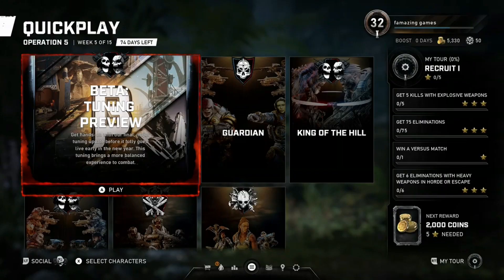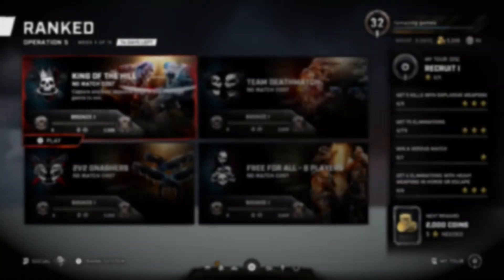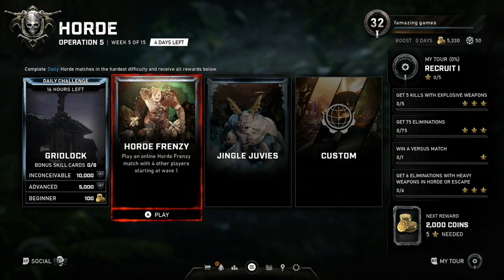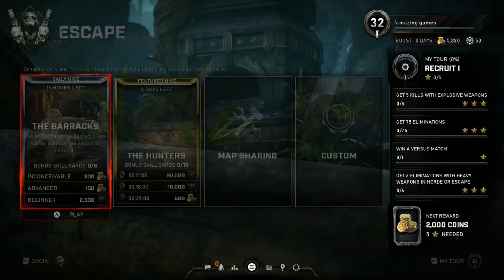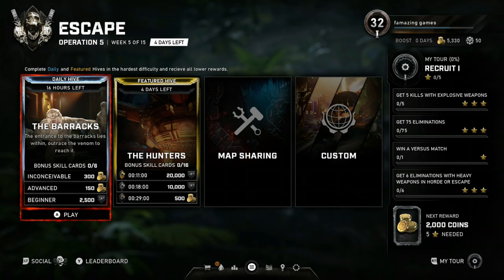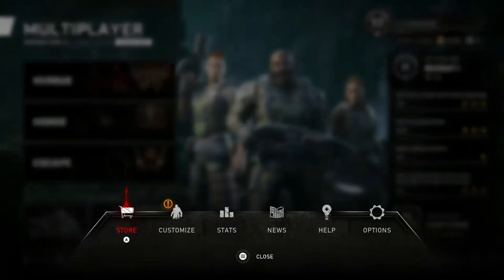This one here is for versus, and there's also a beta tuning preview. For horde, we got Gridlock as a daily, and then we got Horde Frenzy and Jingle Juvie's. For escape, looks like we got The Barracks and The Hunters. We've got four days left to do The Hunters and The Barracks, with about 15 hours left on one of them.